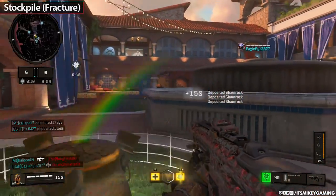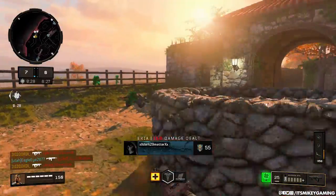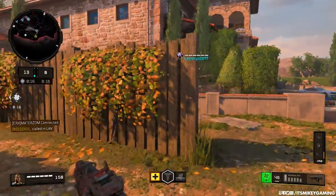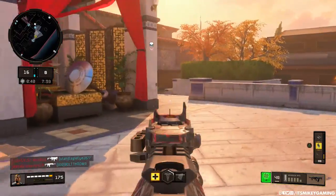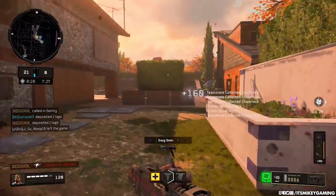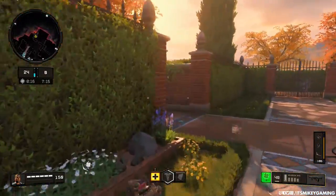The mode from BO3 called Fracture has been renamed — it's called Stockpile this time, Saint Patrick's Stockpile. It's really fun: you get a kill, they drop a clover, you collect those and take them to a pot of gold, which is essentially a hybrid of Hard Point and Kill Confirmed. The more tags you accumulate, the higher the pressure and the more score you get towards your streaks. The score limit is currently 60, which seems a bit low, but people are still figuring it out.